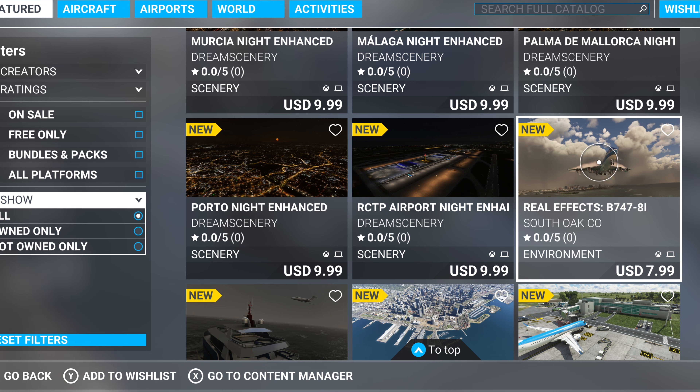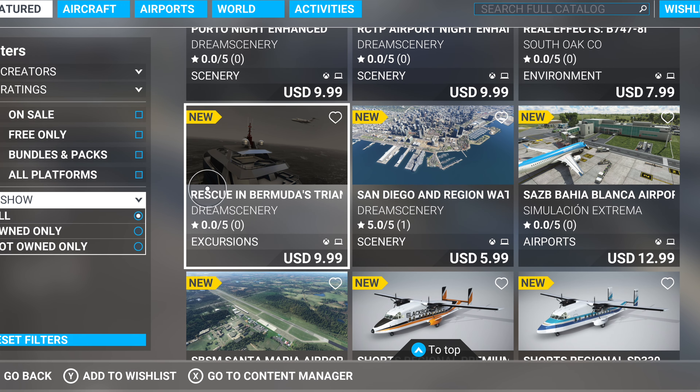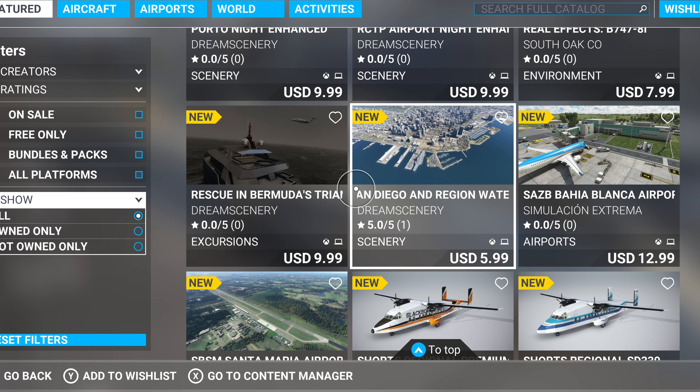Moving on, we've got Real Effects for the 747, just like the A320 last week. I think these look awesome — they're a tiny bit unrealistic but going in the right direction. I may just buy them. I haven't been able to fly the 747 in months; I get CTDs. I can fly the A320, so those effects look pretty cool. Let me know in the comments what you think.